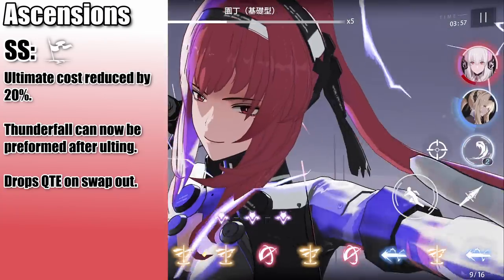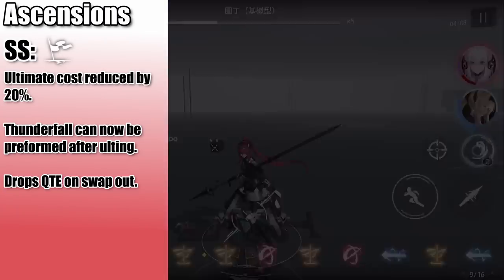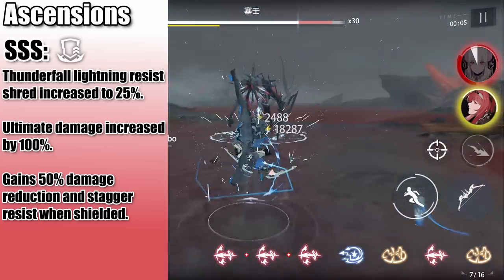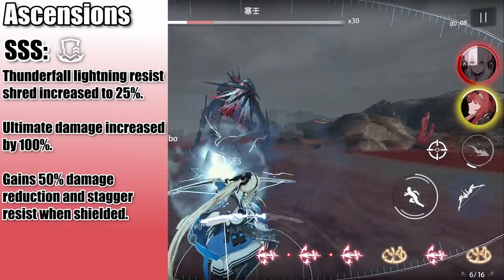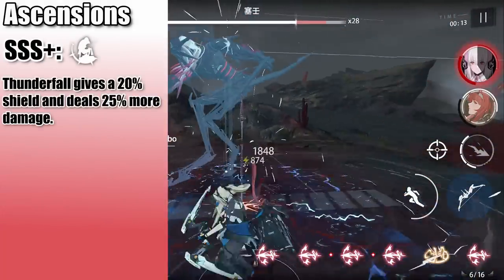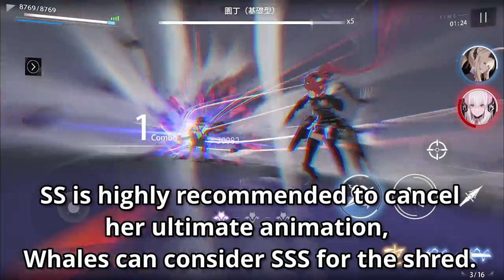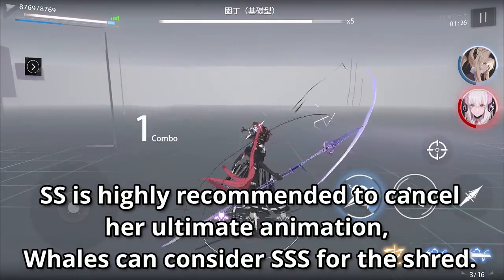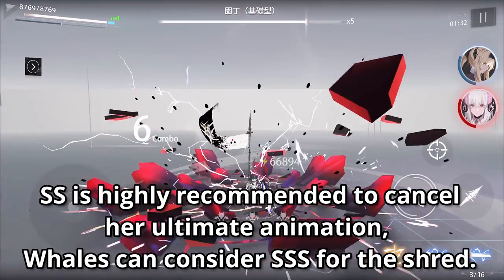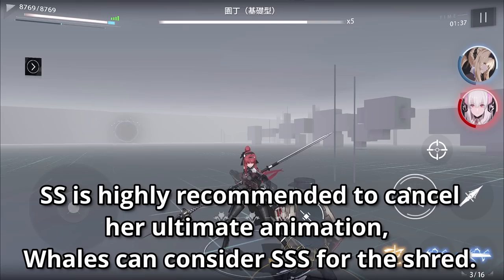As for ascensions: at SS, her ultimate costs less and Vera can now hold basic attack to perform Thunderfall right after ulting, cancelling the callback animation. She also now drops a QTE field when she swaps out. At SSS, the Thunderfall lightning resist shred is increased, her ultimate does more damage, and she takes less damage and stagger when shielded from the red orb. At SSS+, her core passive Thunderfall gives a shield and its damage is increased. I highly recommend getting to SSS because the ultimate animation lag at base S is not cancelable by swapping or abilities, and SSS remedies this by allowing you to Thunderfall after ulting, removing the downtime. If you've got the pancage skulls, she's the one you want to SSS. Whales can aim for SSS for the increased lightning shred.